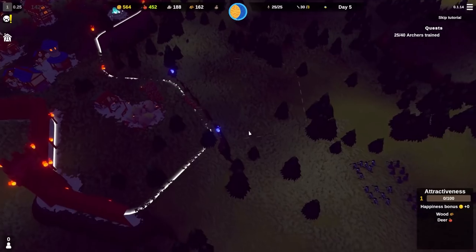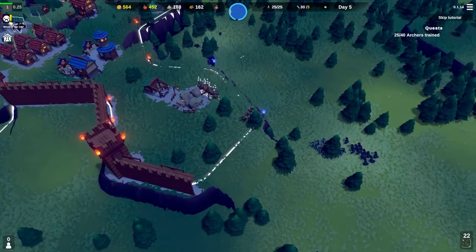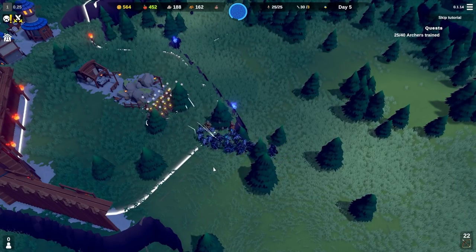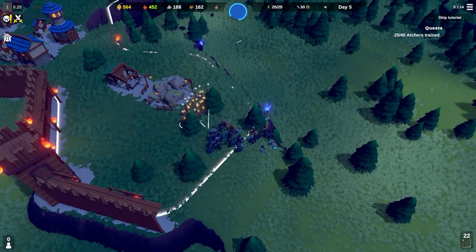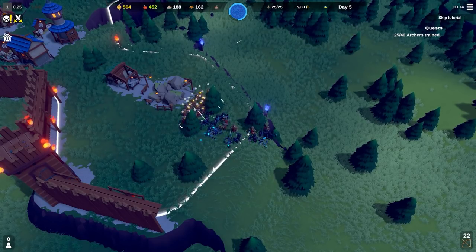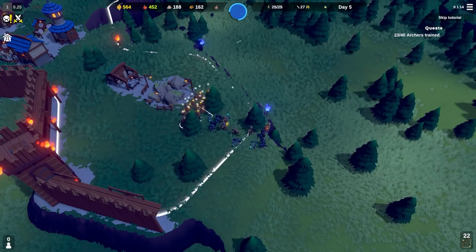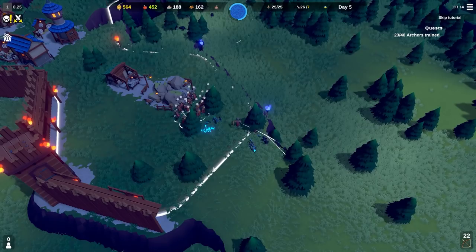It's nighttime again and they're attacking from the south. You can see they're attacking up this hill - up an embankment - so we have the high ground advantage, which is good. They are getting minced. If we lose any units it doesn't really matter as long as we win the fight overall, because we get our units back.